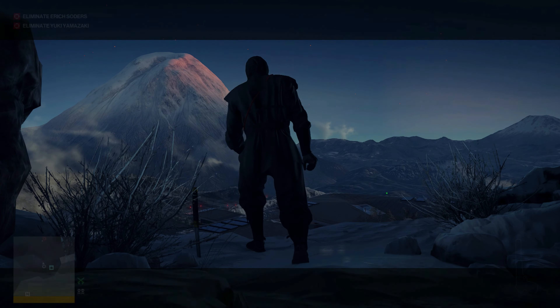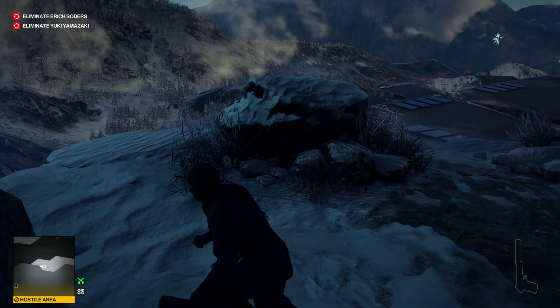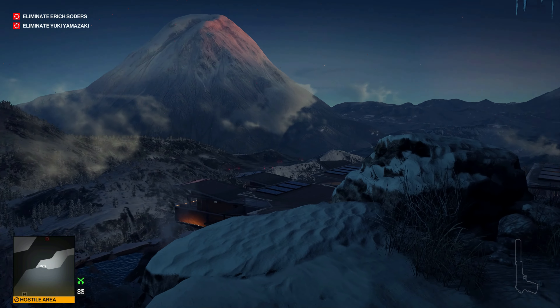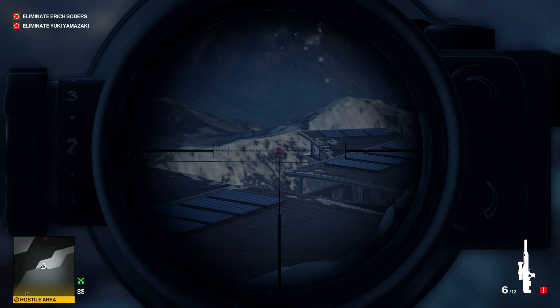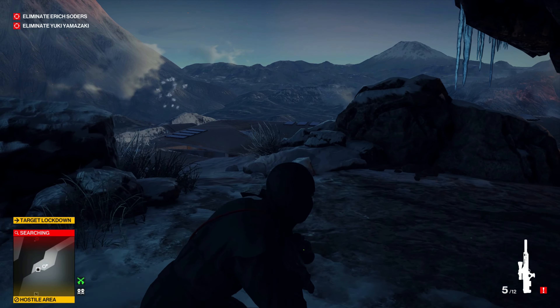Let's get started and run to grab our briefcase with our sniper rifle in it. Let's get that out and shoot the platform right about there, and that will send Yuki into her target lockdown.